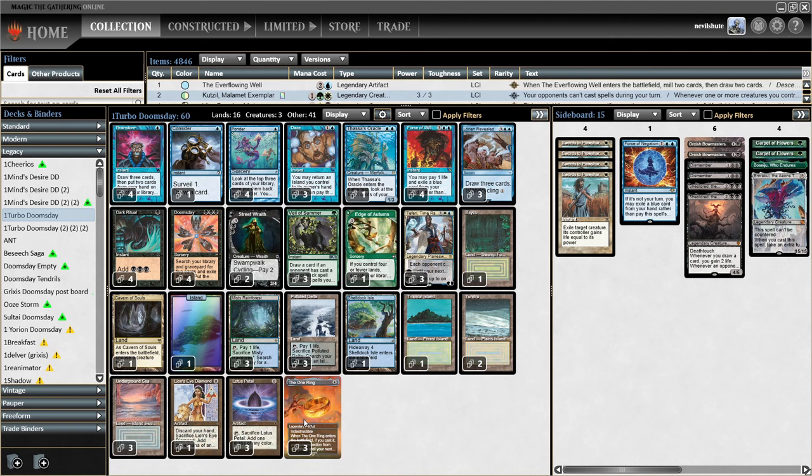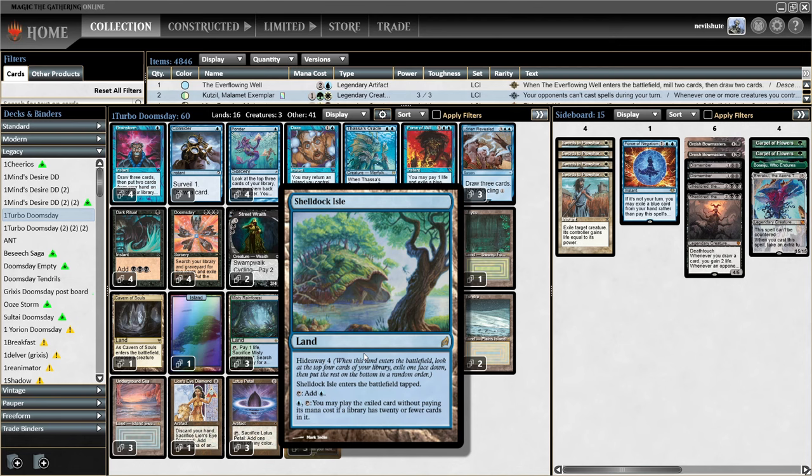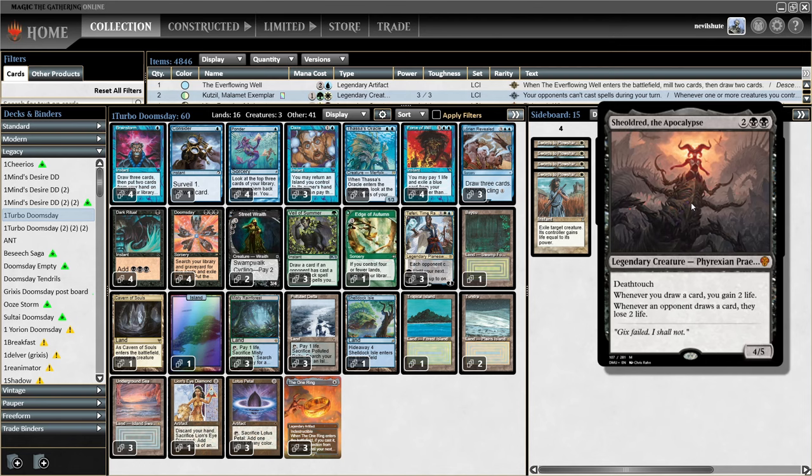With regards to the sideboard, I wanted four creatures — two Shieldreds and two Bowmasters is what I'm going with. You could make reasonable arguments for Opposition Agent, Dauthi Voidwalker, or even Sedgemoor Witch. But these are the four I went with, because I want to be able to semi-board out of the Doomsday package versus Tempo.